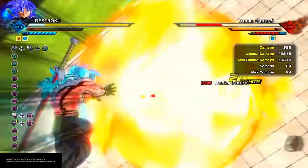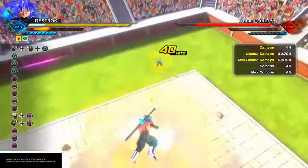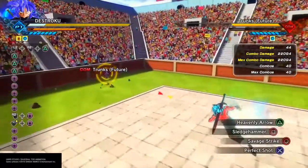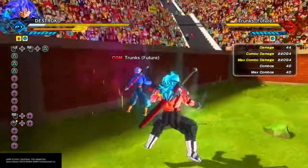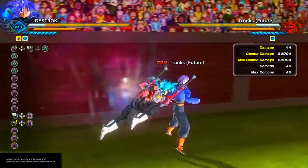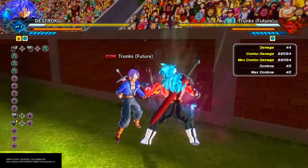Final Flash, Kamehameha — two moves. I kill Trunks with two moves in one combo, plus with Super Saiyan Blue, plus with 'I'll Make Good Use of You.' You guys need to grind for this super soul because this super soul is really good.